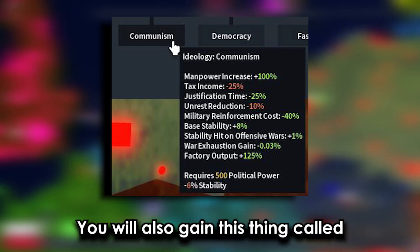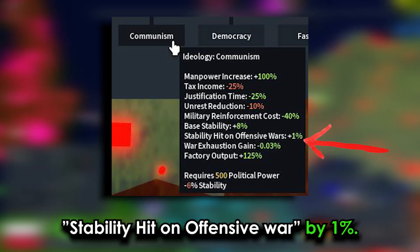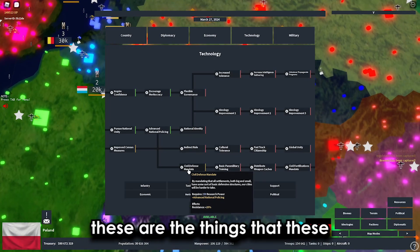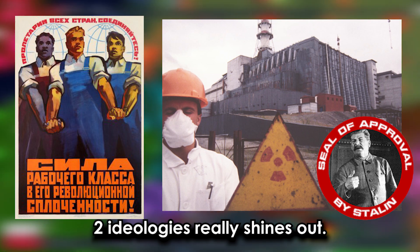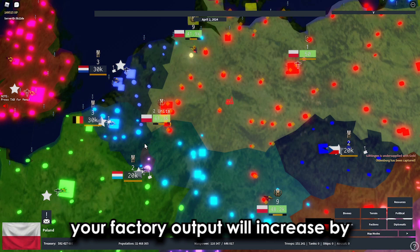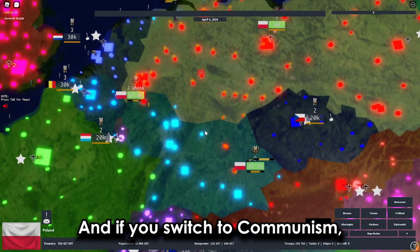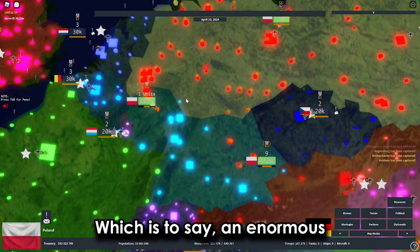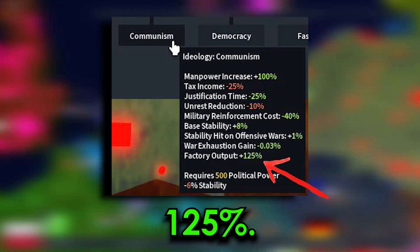You also gain a stability hit on offensive war by 1%. Factory output is where socialism and communism really shine. Switching to socialism increases your factory output by 50%, and switching to communism gives your country an enormous 125% boost to factory output.